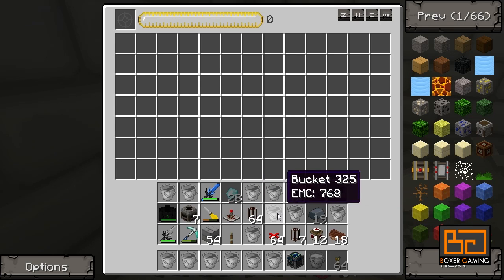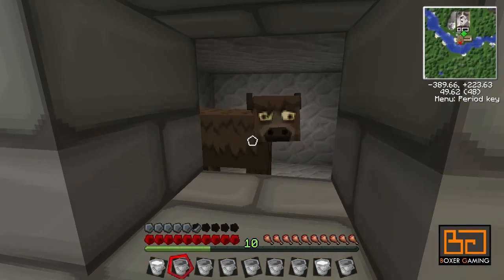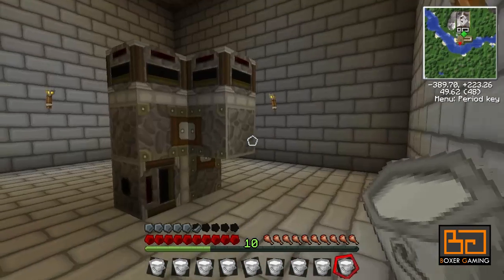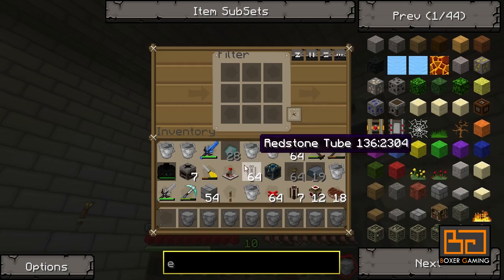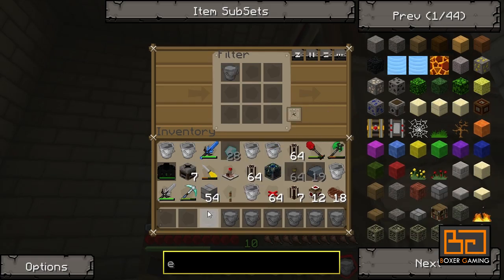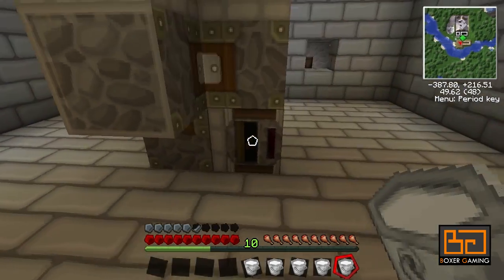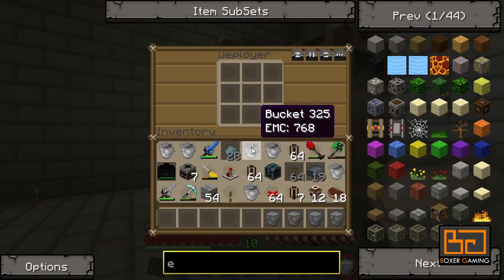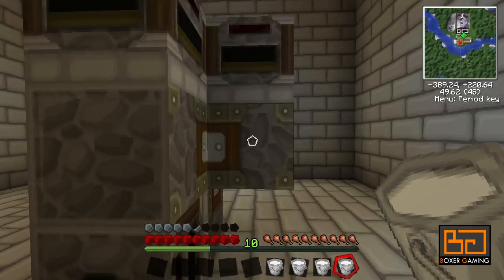I might as well put milk in the filters already. As far as I know, you can just keep milking the cow and it doesn't actually run out — that's how it works. So this cow is sort of an endless supply of milk. In all these filters that are attached to the deployers, we put milk buckets — or just 'milk' as it's called. And one more in the bottom. On all the deployers, we put empty buckets.